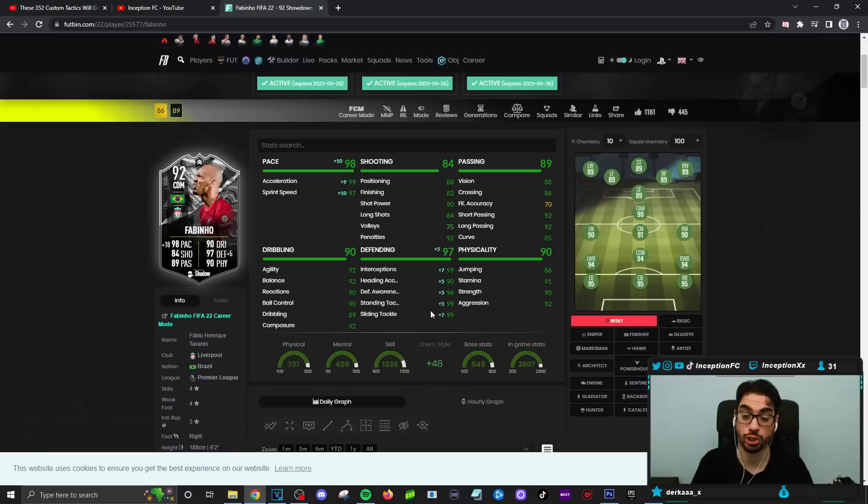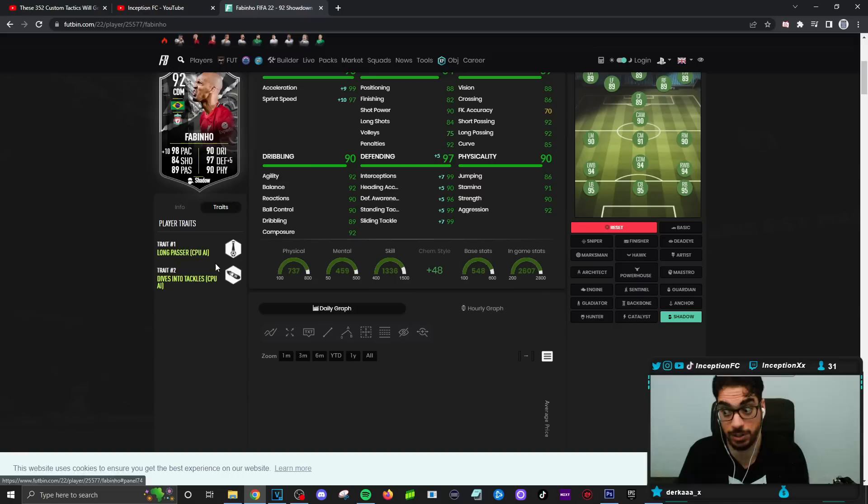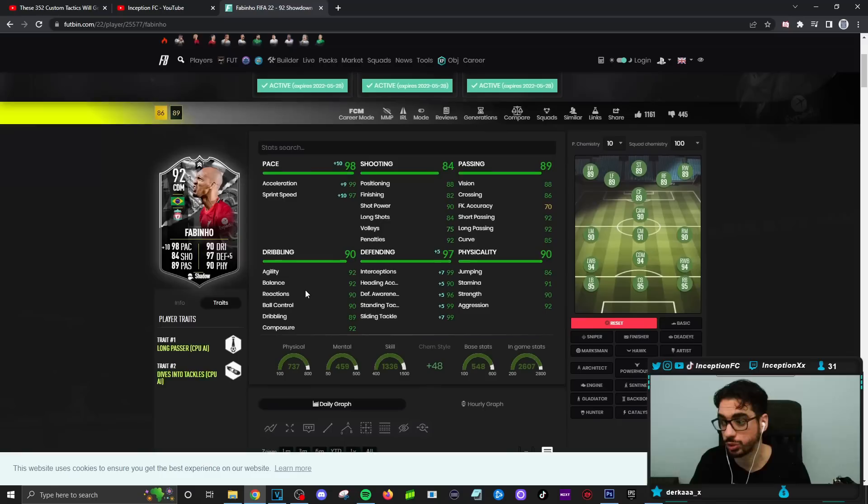With the shadow chemistry style, he currently plays really well in the game — 99 acceleration, 97 sprint speed, while being very strong. It's a player with a unique body type that's quite big when he goes into challenges; he has his own animations because of that unique body type. The 'dives into tackles' trait does some really nice AI stuff for him. The trackback is crazy on this card with a medium-high work rate.